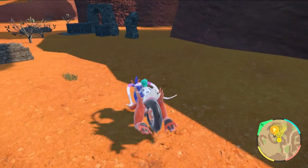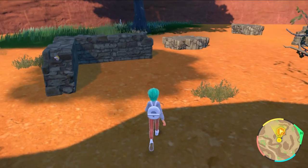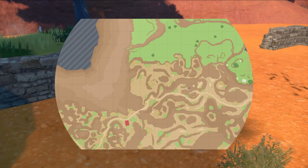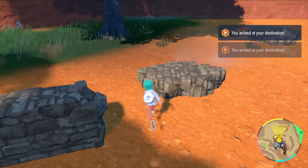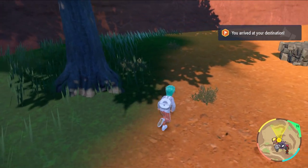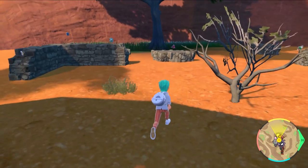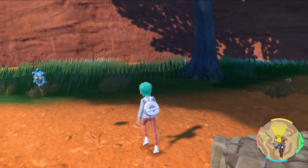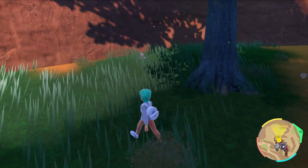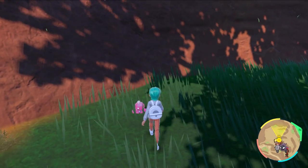It is a very rare spawn so be patient if it doesn't appear at first. You're also going to get Gimme Ghouls around these areas, but you want to bring up your map to see if Tinkertink are spawning. If you are having difficulty finding them, just leave the area or move around and one will eventually pop up. As you can see, there is one towards the back of this grassy area and we can get our first Pokémon for this guide.